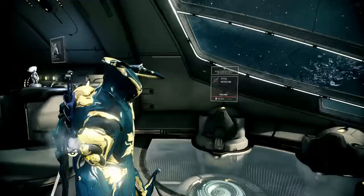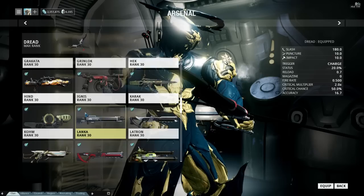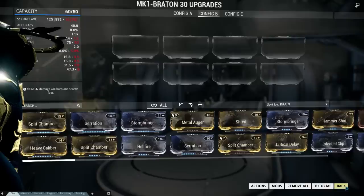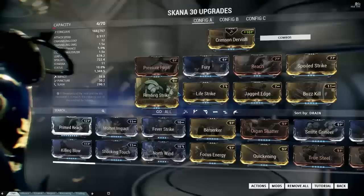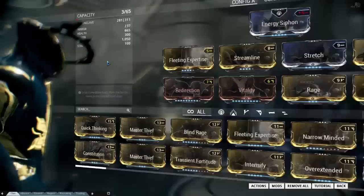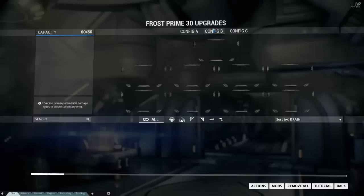Alright, we're back with part two — now we'll be doing the Grineer ones, low level. You may say, 'Stallard, you don't have Dread when you're a noob,' and you're right, you don't. So I will be using a Mark 1 Braton with no mods, Skana also with no mods, and lastly a Lato with no mods. Just for the sake of the mission I'll also be using my Frost with no mods, because that might have an effect on how well I'm able to sneak.